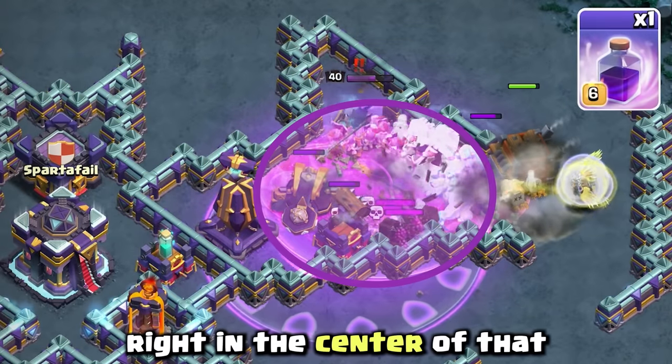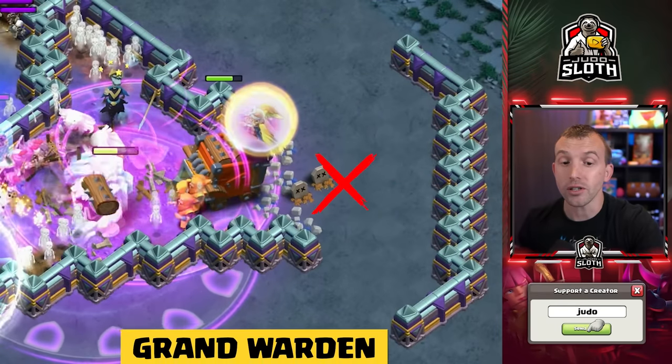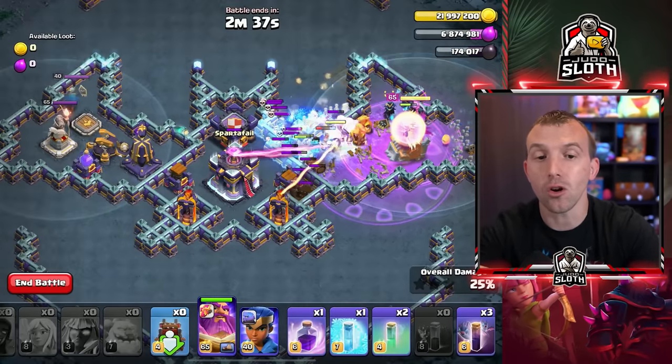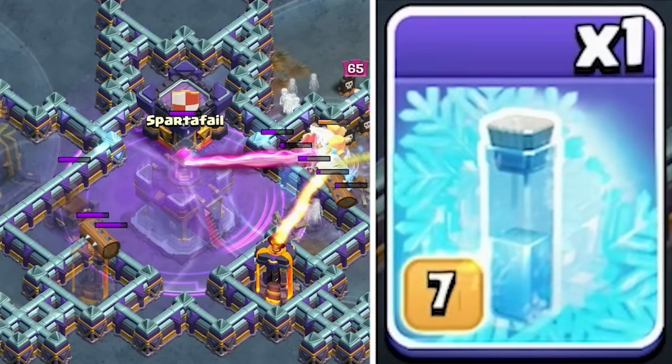You can rage right in the center of that, and then freeze as the Headhunters are running across. Then you can send in the Grand Warden — just means the Headhunters don't waste that ability. The Log Launcher gets rid of the Invisibility Spell Towers, so we can rage over the Town Hall.